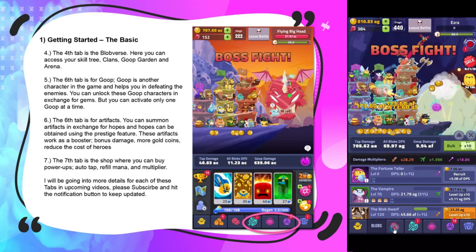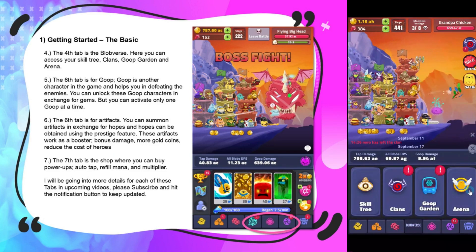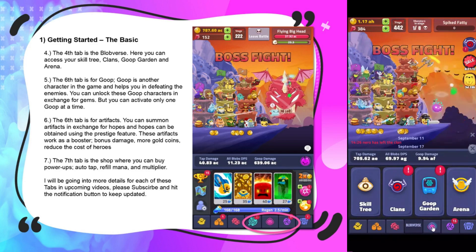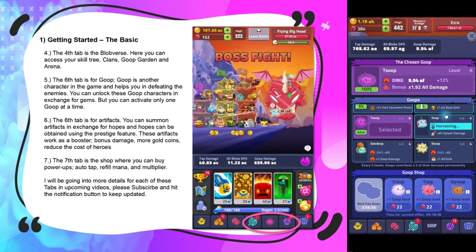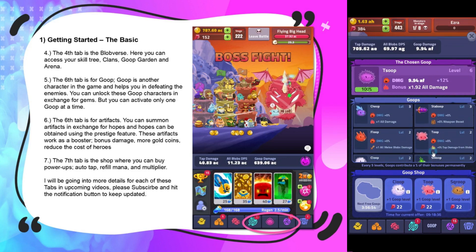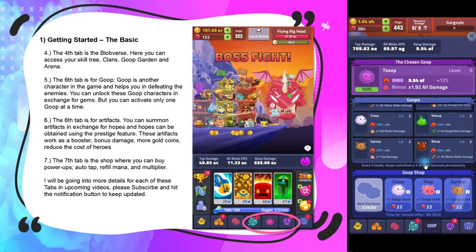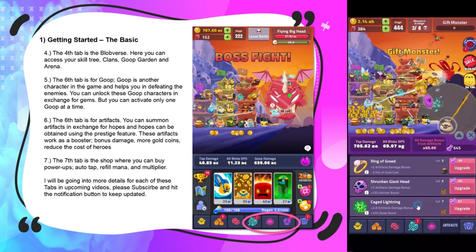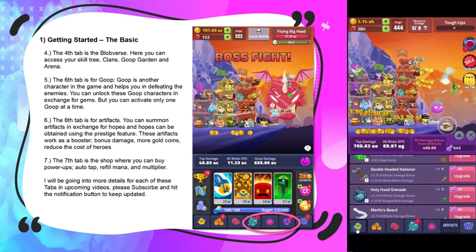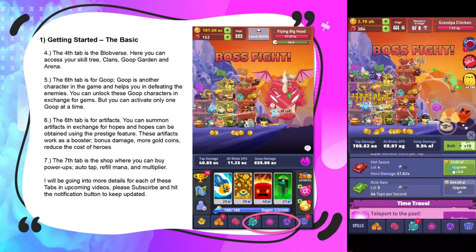The fourth tab is your blob hub, where you can access your skill tree, clans, goop garden, and arena. The fifth tab is for goop — goop is another character in the game who helps you defeat enemies. You can unlock goop characters in exchange for gems, but you can only activate one goop at a time. The sixth tab is for artifacts — you can summon artifacts in exchange for hopes, which are obtained using the prestige feature.